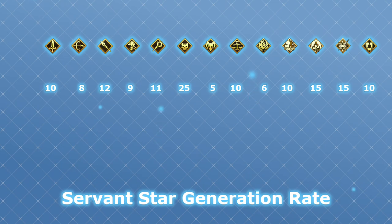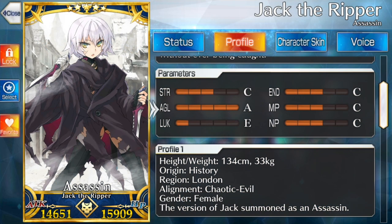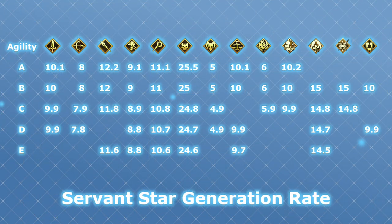Until you reach berserkers with the lowest rate of 5%. These numbers aren't exact though, because agility actually modifies the base rate for your servant. That's right, those letters you probably thought were just for fun actually do impact gameplay a little bit. The higher the agility, the higher the star generate for a servant. The changes are pretty small though, and will never be enough to make up for a bad class.